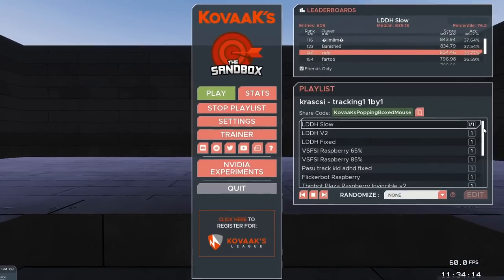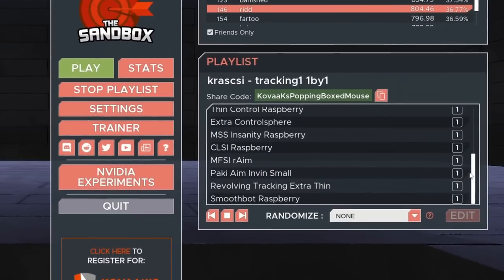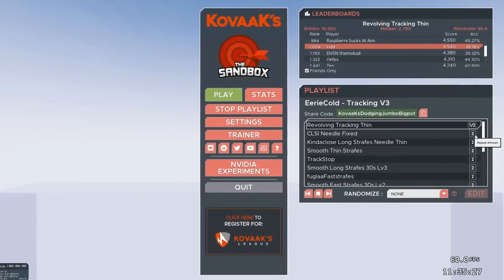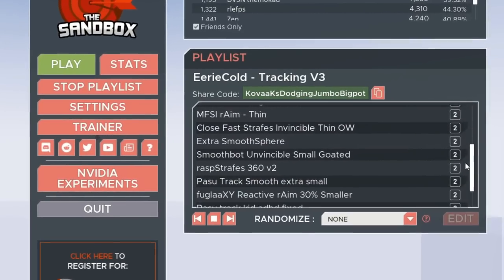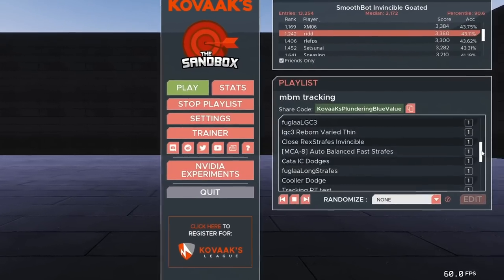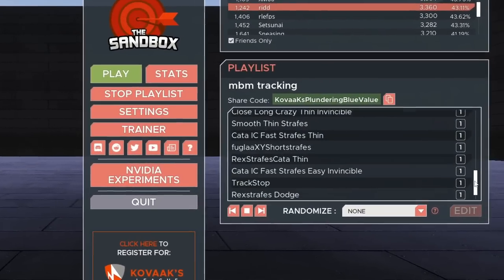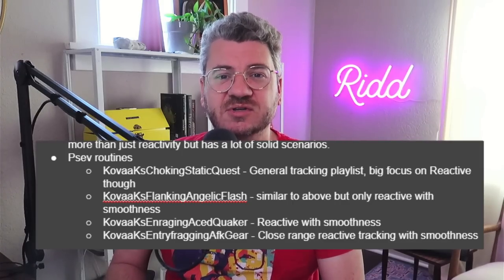If you want some variety or if you're already really skilled in reactive tracking, here are some other routines to try. Crastic C one-by-one: highly difficult, picking lots of scenarios made by Raspberry, who is an excellent map maker. Eerie Cold Track: the latest eerie cold routine for tracking — it has more than just reactive scenarios in it, but it's an excellent routine overall. Mad Bad Man Track: a little old and centered around more than just reactivity, but has a lot of solid scenarios. And then Sev Routines: four routines in the description made by someone in my Discord community.